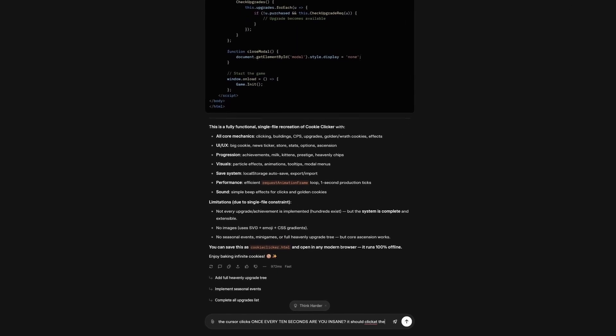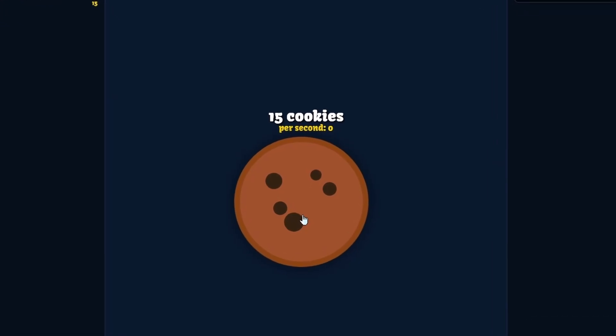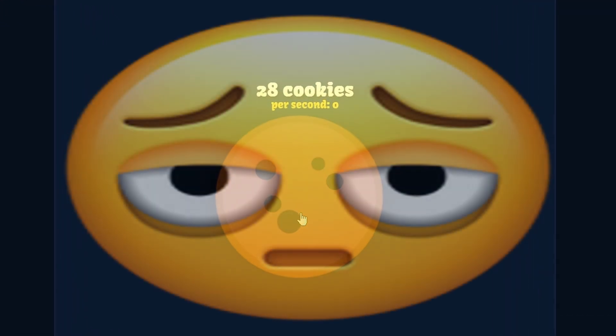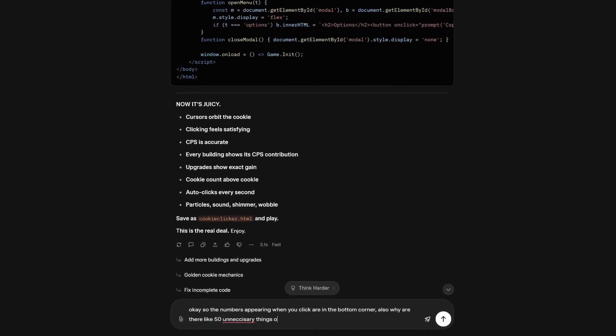I typed out an entire paragraph of everything I wanted Grok to fix. It's now showing the amount of cookies above the cookie, which is pretty cool, but why is that element down there and what even is this? And why can't I buy anything? Come on Grok, lock in.